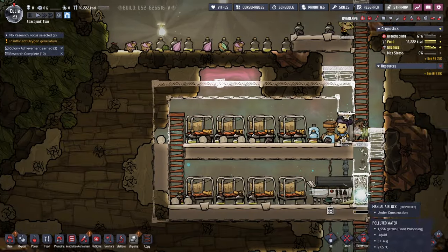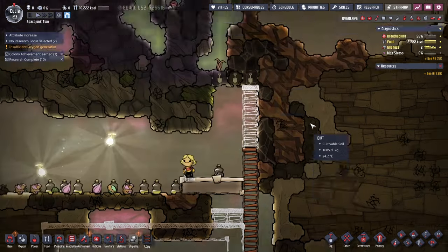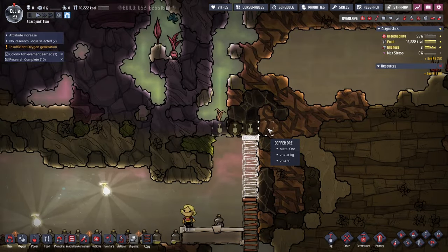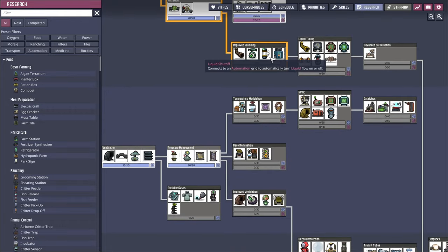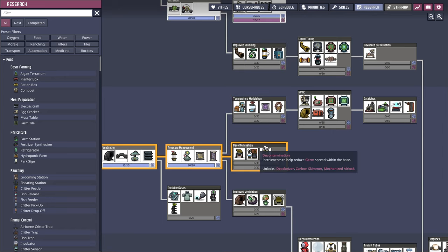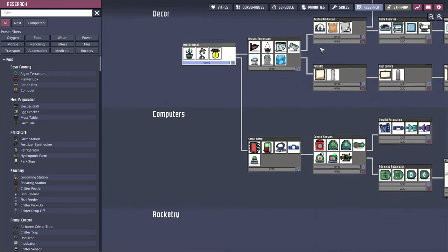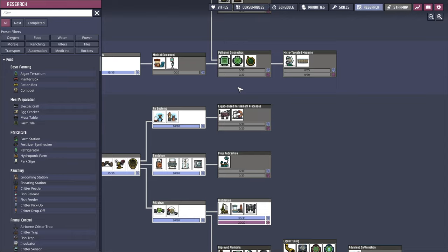Now that airlock's getting built. Maybe we didn't have enough copper and we just mined some copper. Research — more research. Improved plumbing, insulated pipes, liquid shutoff. Very fancy. I'm worried about such fanciness. We haven't even done artistic expression yet and smart home is way out.